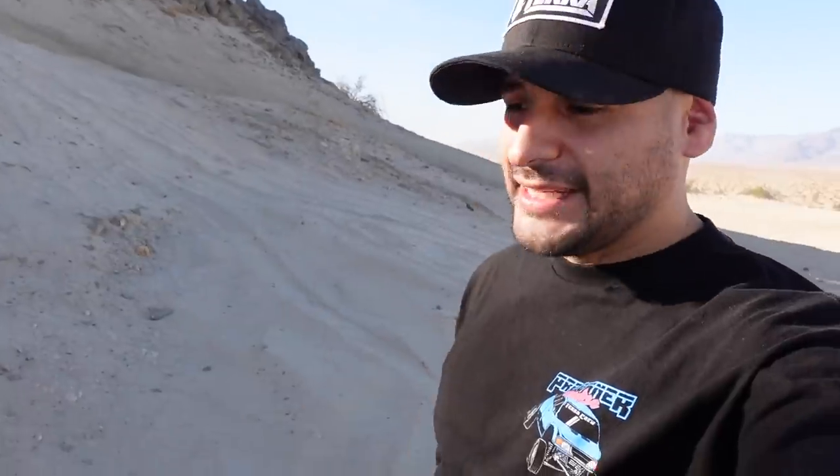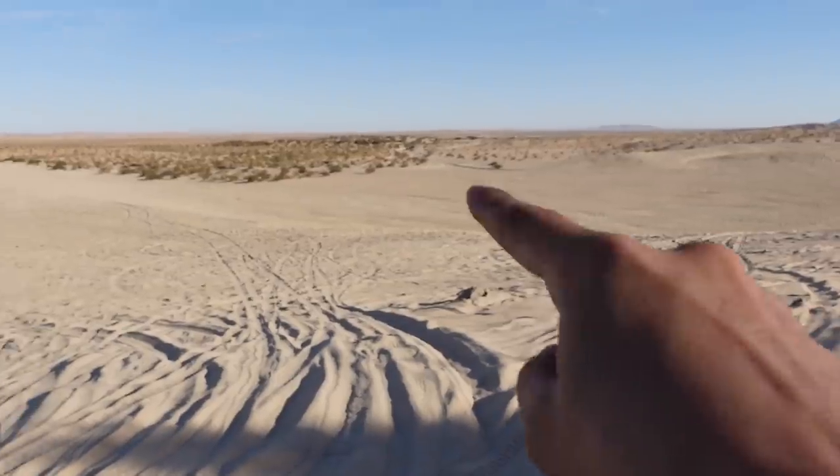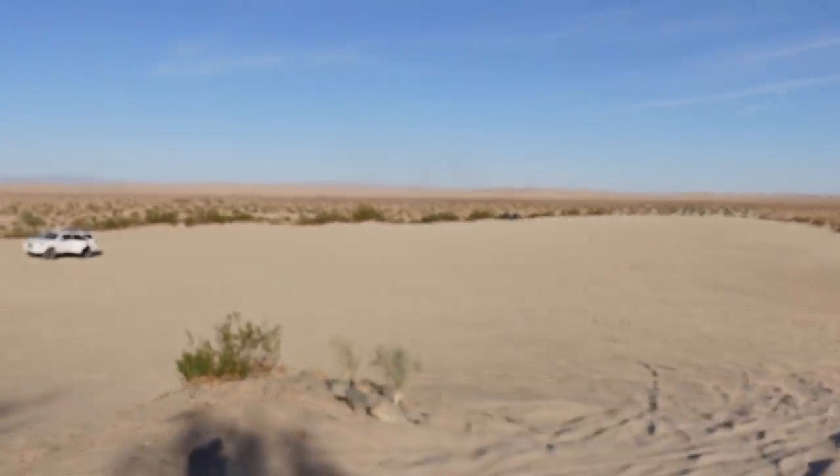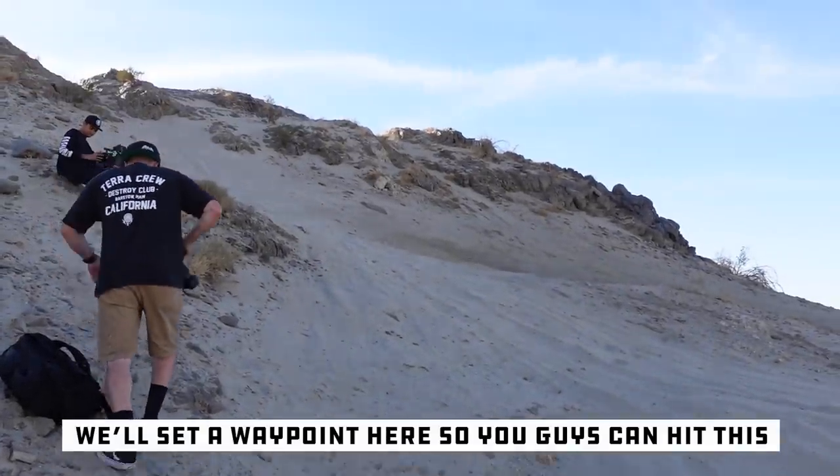We're at the sand dune area right next to Devil Slide. It's kind of like a flat area up here that people come chill out on. People jump from this area right here and they land pretty far. But we're up here hanging out at this berm. We'll set a waypoint here so you guys can hit this.